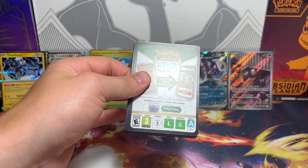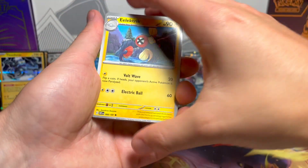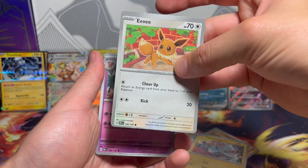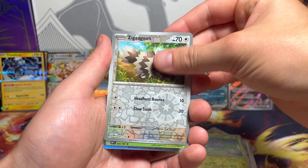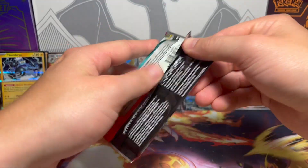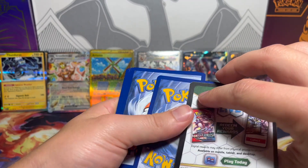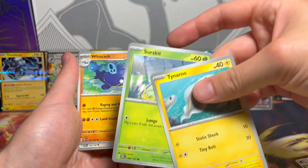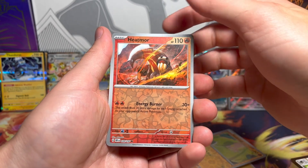Did I ever finish my thought about this set being weighable? Don't buy singles — don't buy loose single packs unless they're from the store — because someone will have weighed them and pulled the best stuff out, then tries to make their money back selling the rest of the packs. Zigzagoon and on the end a Scovillain. Also I'm literally turning into a half Pokémon half One Piece channel, so if you like to play the One Piece TCG we might have some actual play matches coming out of us building the decks that we like. If you'd like to see that, leave me a comment and let me know.